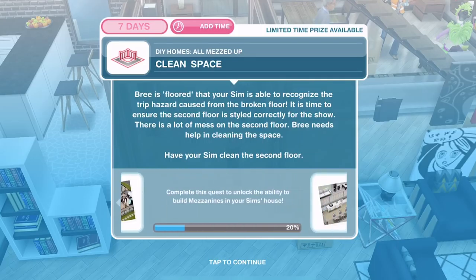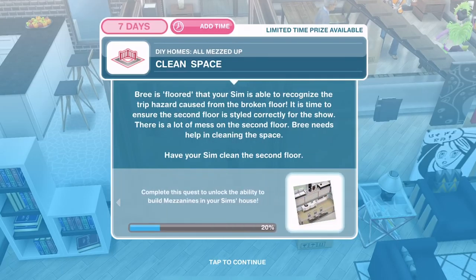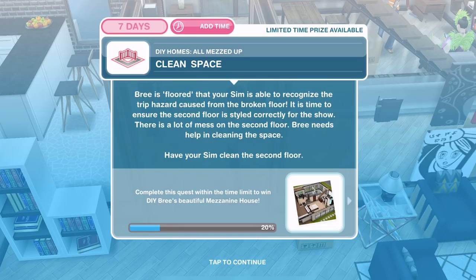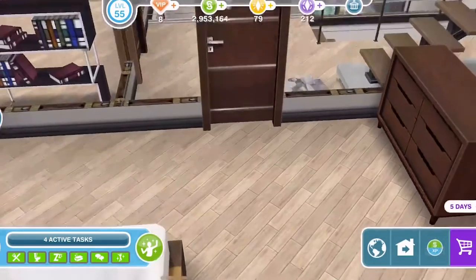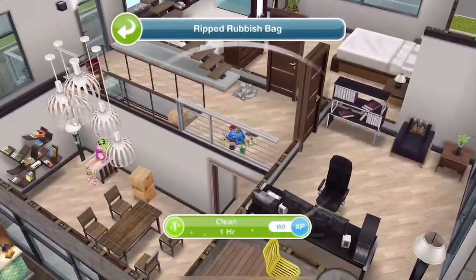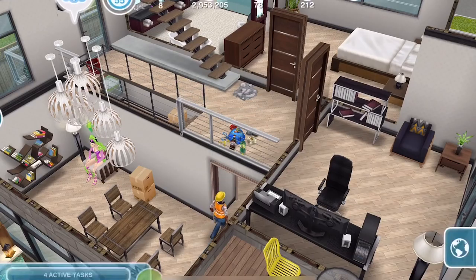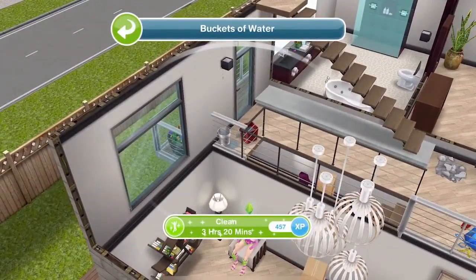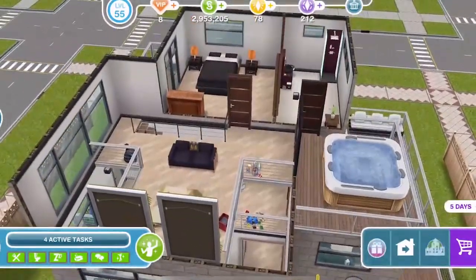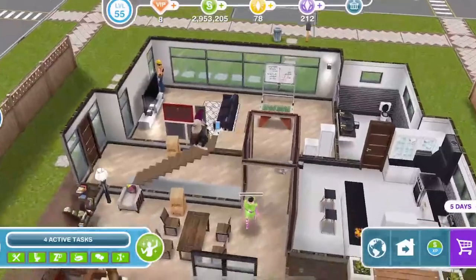It is time to ensure the second floor is styled correctly for the show. There's a lot of mess on the second floor and Bree needs help cleaning the space. Have your Sim clean the second floor. Let's go upstairs — we have a rubbish bag here, one hour to clear up, and buckets of water, three hours twenty. Use two Sims for this — definitely don't just use one.